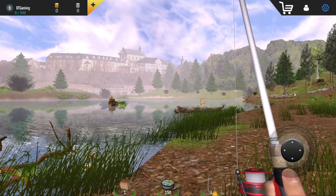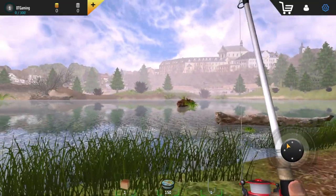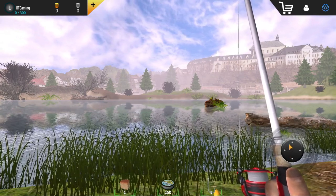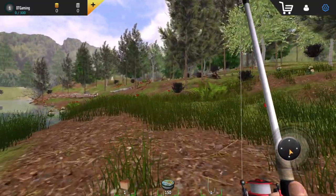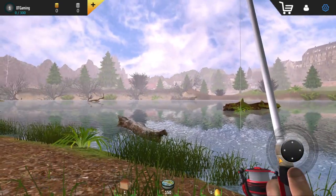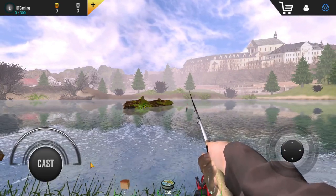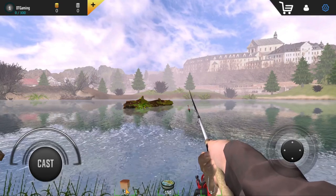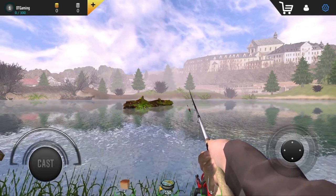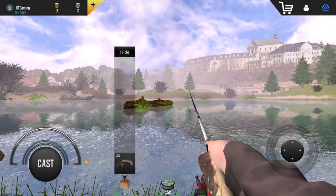There are ads unfortunately — I think only when you get into the game maybe. They can explore, walk around and stuff. If you walk up to the water you can actually cast. So we got bread, pushy lining, hook. We'll use the bread for now.